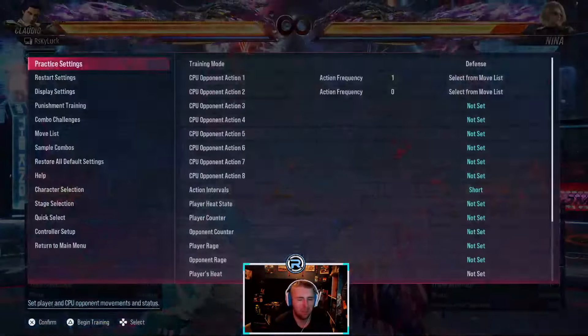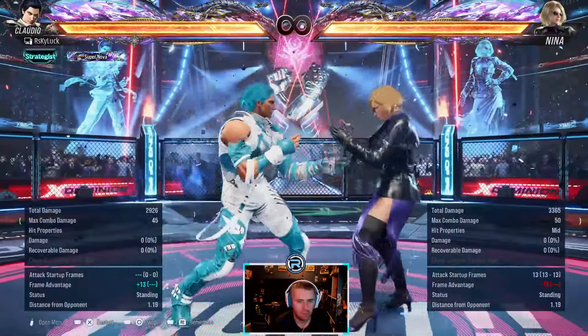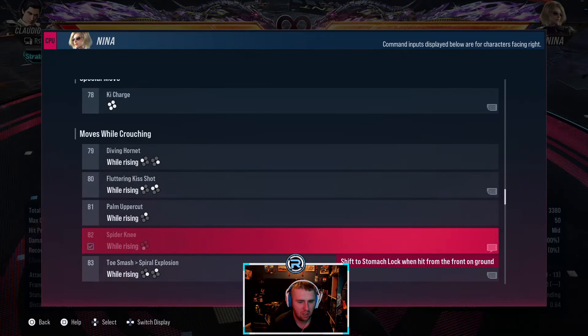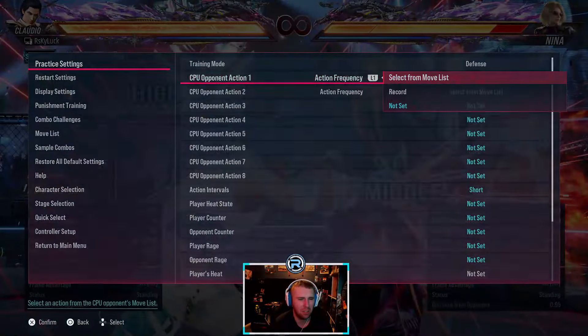Nina's while-standing launcher, minus 13. I feel like she can do stuff after this but I don't know the input, so I couldn't tell you. Maybe someone can tell me in the comments what she does after - I feel like she does a grab somewhere.